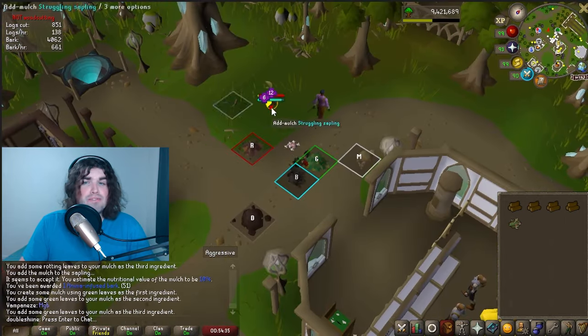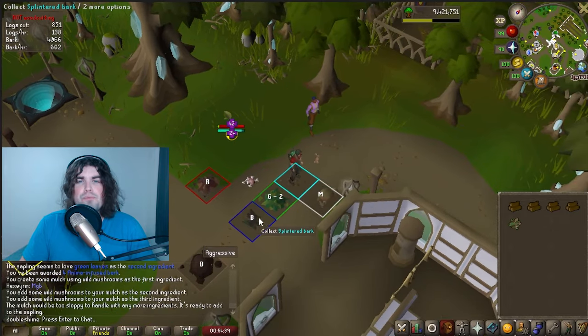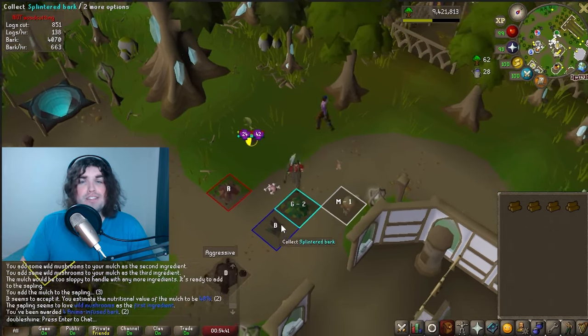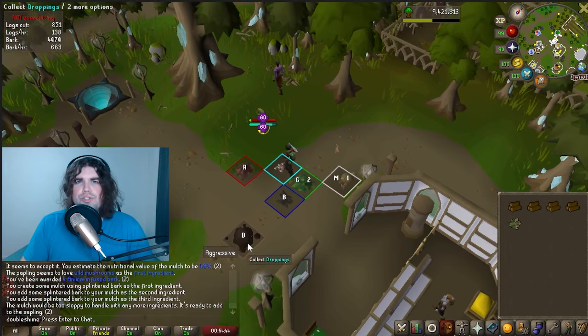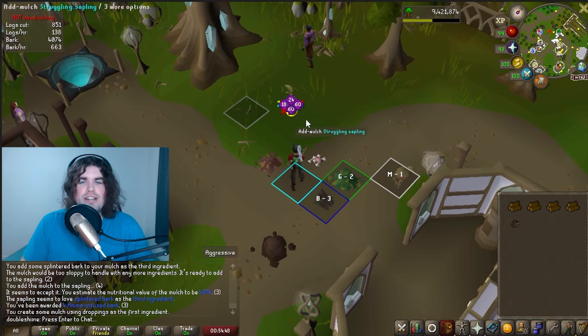Struggling Sapling: find the right combination of three fertilizers to feed to the sapling. There are five different types, so either test them out one by one to see what works, or you can just check chat and wait for somebody to call the correct combination and then follow that.